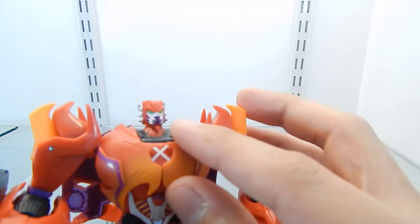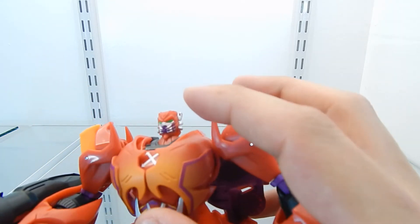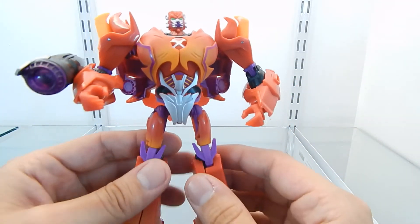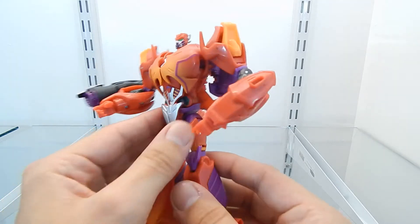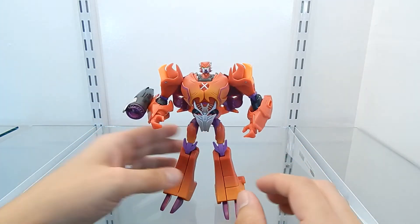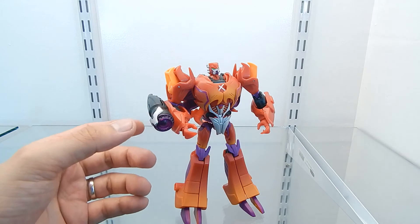Hopefully you can see all the detail on the head sculpt. The eyes are painted green and you can see some energy detail around the mouth — this figure just looks mean. The abdominal section features a nice paint application with silver, yellow, and purple. The weapon is painted black with a silver application and purple plastic on the barrel.